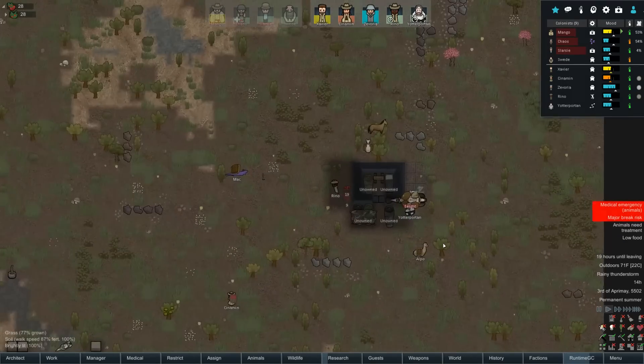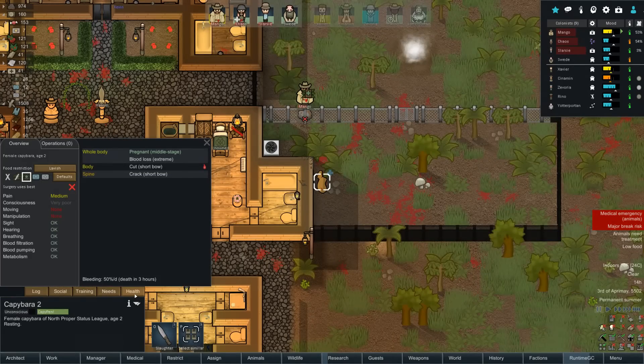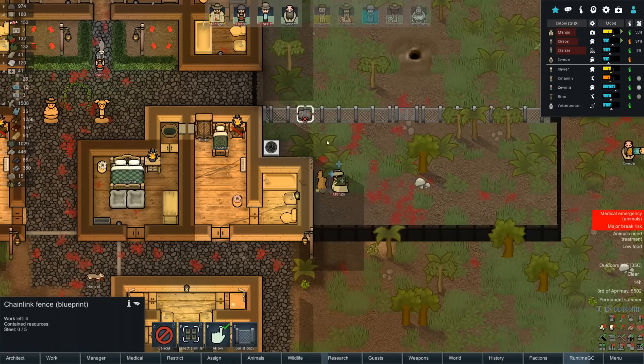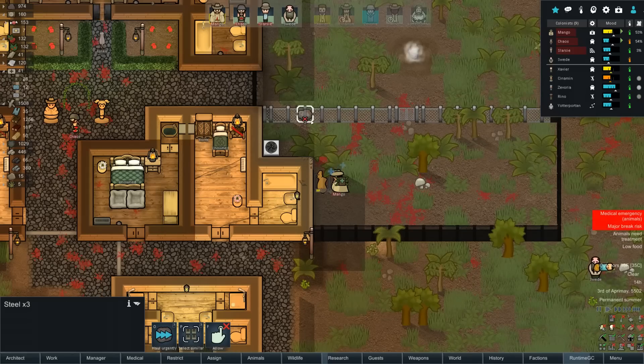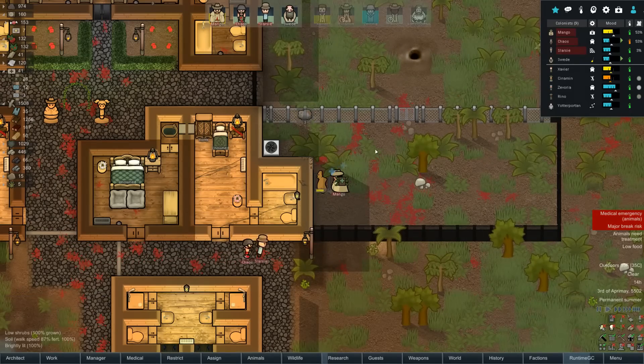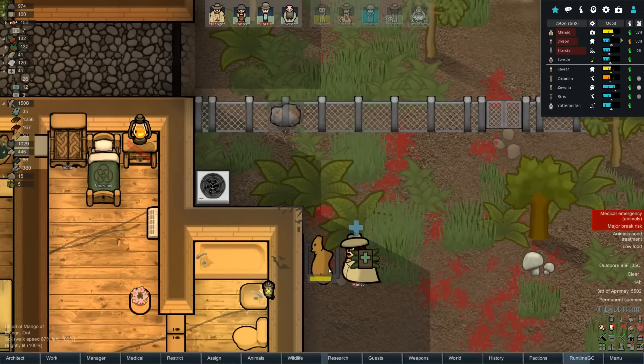Okay, animal needs treatment — that's our capybara. Mango is... oh, you can walk right over those chain link fences! I was wondering why the guys could shoot over them. Steel — let's allow that. Actually, it looks like they broke the fence — that's a broken fence right there, that's what it is, I just didn't understand.